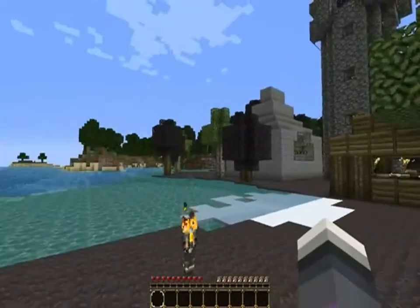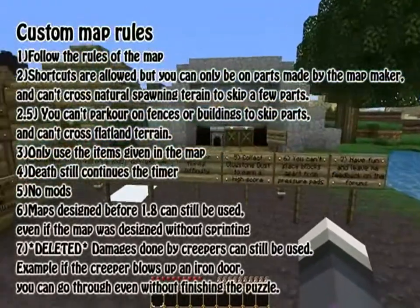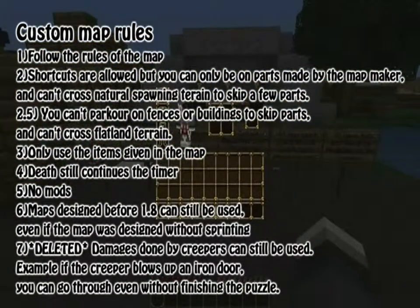Before we get started, I want to discuss that I changed a little bit of my speedrun rules for my custom maps. Let me just pull it up right here and read over it fast, because two rules changed. I'll be flashing them on the screen so you can see all the rules, but the major changes were to rule number two about shortcuts.